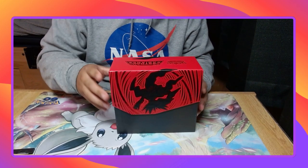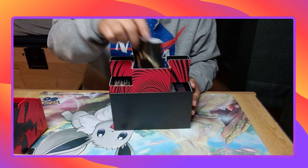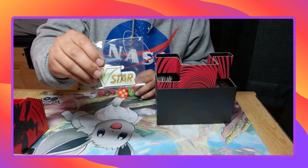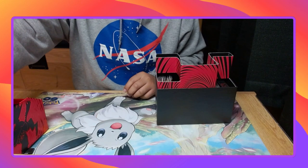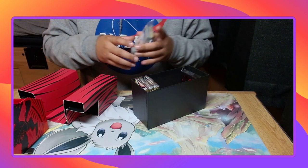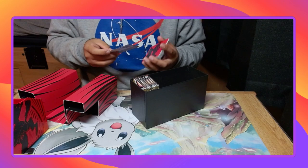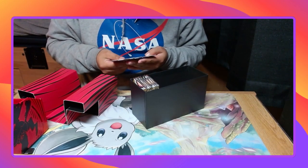This red looks really smooth. We have the card game rules — not that I play. Here's a magnet, damage counters, and the dice. Energy deck. The cool dark rice sleeves. These look pretty rough.